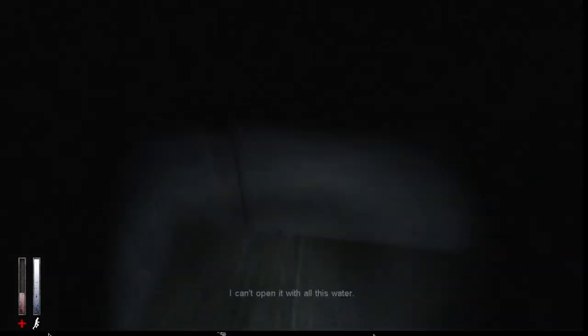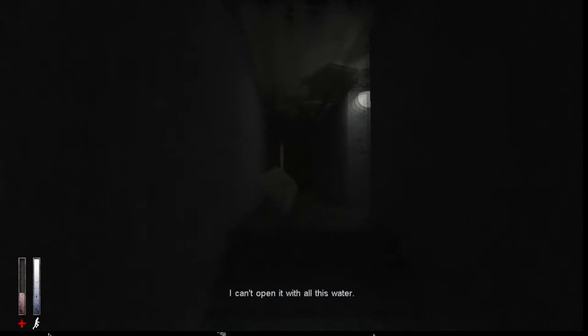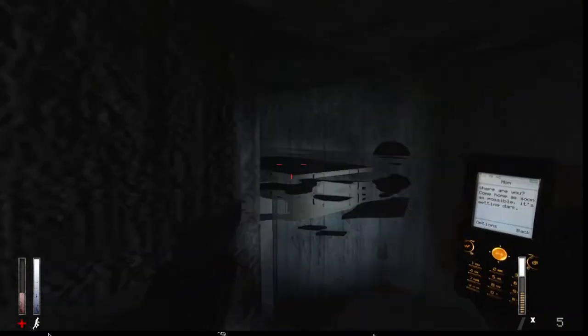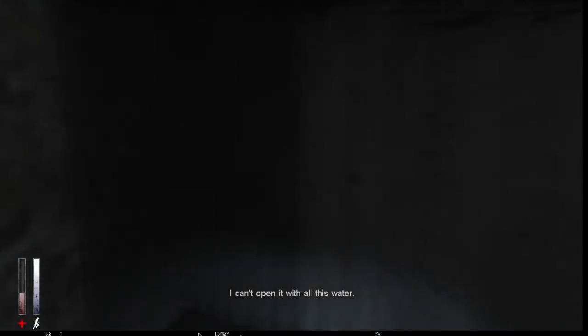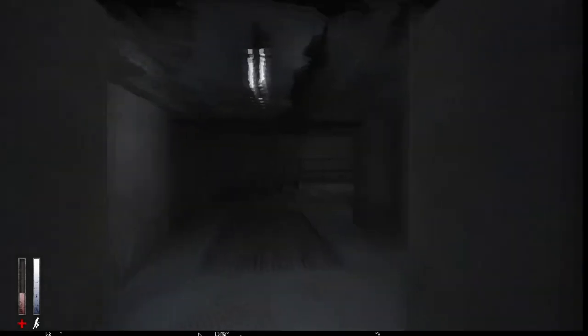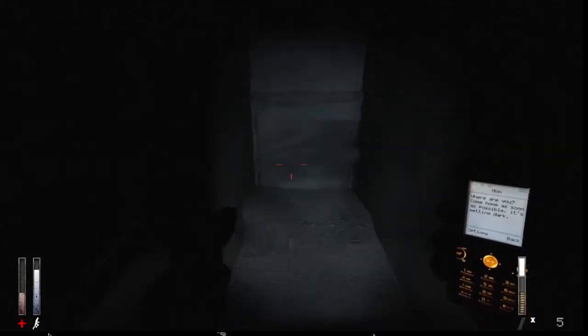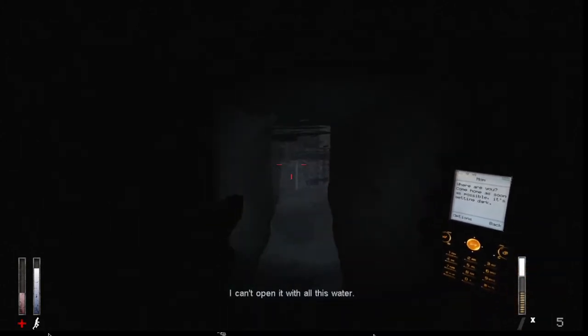Whenever you go into the water your light turns down and you can't see with it because it's acting as the lantern. In Half-Life 2 you can only use certain weapons underwater — the pistol and the crossbow. Also, you can speed up your swimming by sprinting underwater. The pistol is one of the most reliable handguns in the world — I think it's meant to be a Beretta in the original Half-Life.